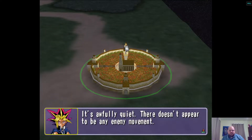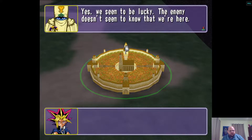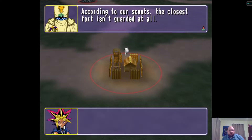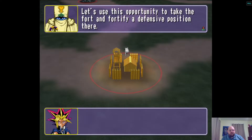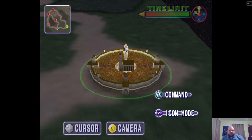So here we are at night. It's awfully quiet — there doesn't appear to be any enemy movement. We seem to be lucky; the enemy doesn't know that we're here. According to our scouts, the closest fort isn't guarded at all. Let's use the opportunity to take the fort and fortify a defensive position there. So that's the plan.